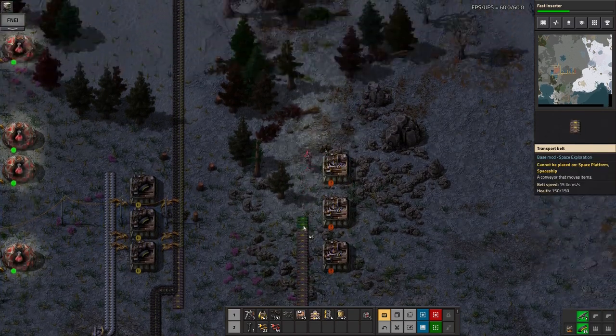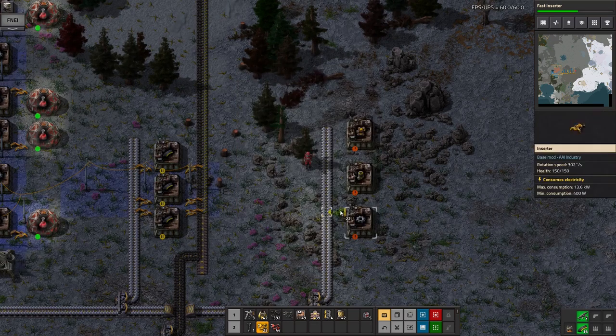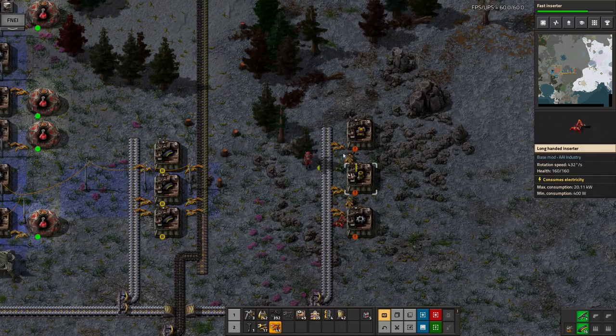Ammunition, especially early on in the game, is one of the biggest constant drains on your iron supply. So it can feel a bit tricky to keep that going.